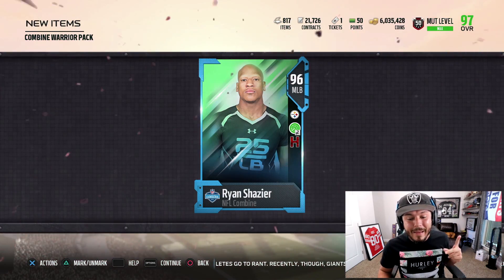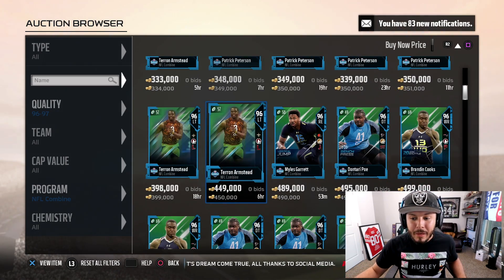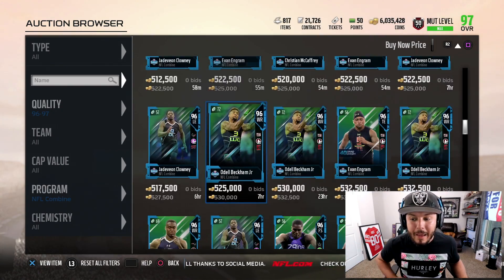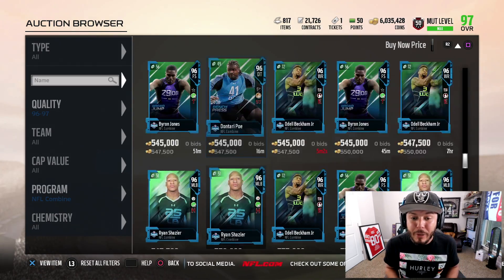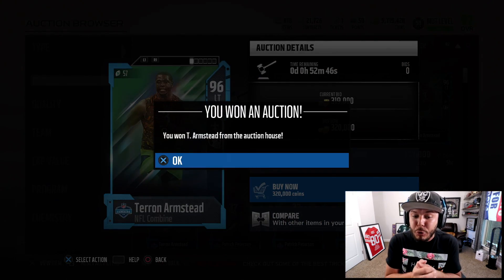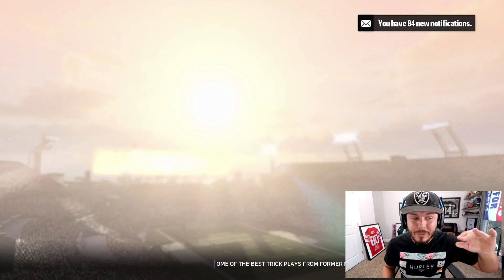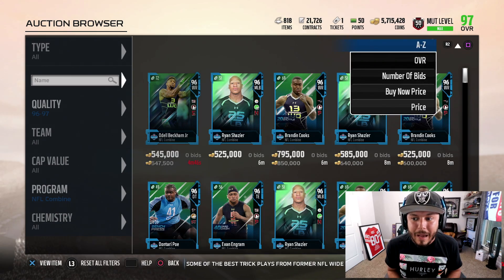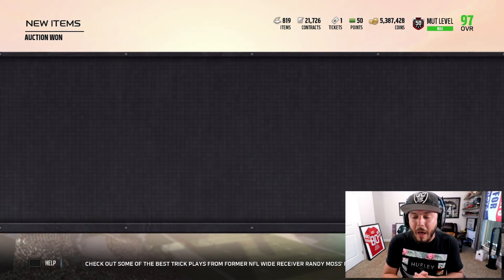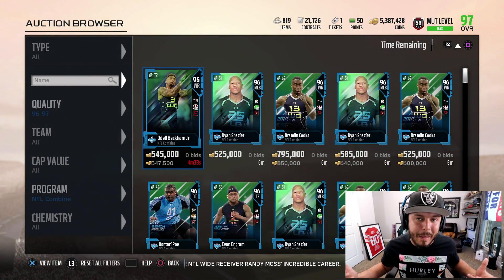The final one is going to be 96 Shazier again. Hear me out — I'm actually going to be able to make some coins. Odell is 515k cheapest on the auction house and Ryan Shazier is about 570,000 coins. There's no reason for me to add those to the set when I can add cheaper cards for 320,000 — that's a 200,000 coin difference. I can sell the Shaziers and Odell, and when I do the set I can get them back. If you pull Shazier or Odell, buy the cheaper Armstead, put him in the set, and sell the other guys — you make a good amount of coins.